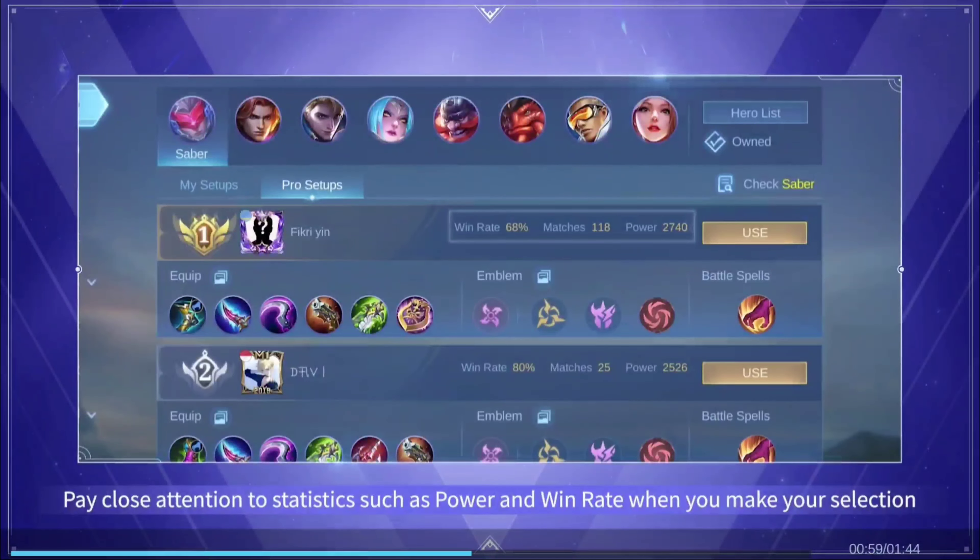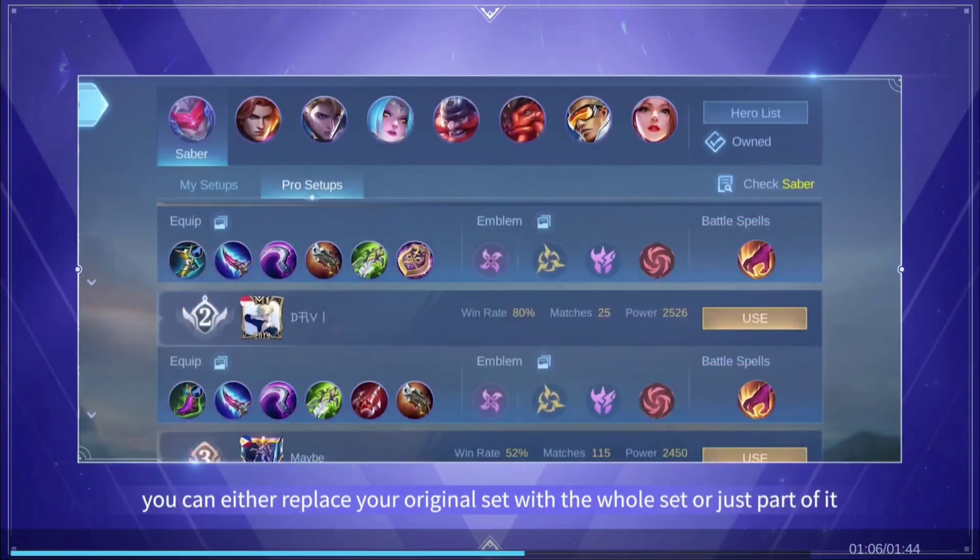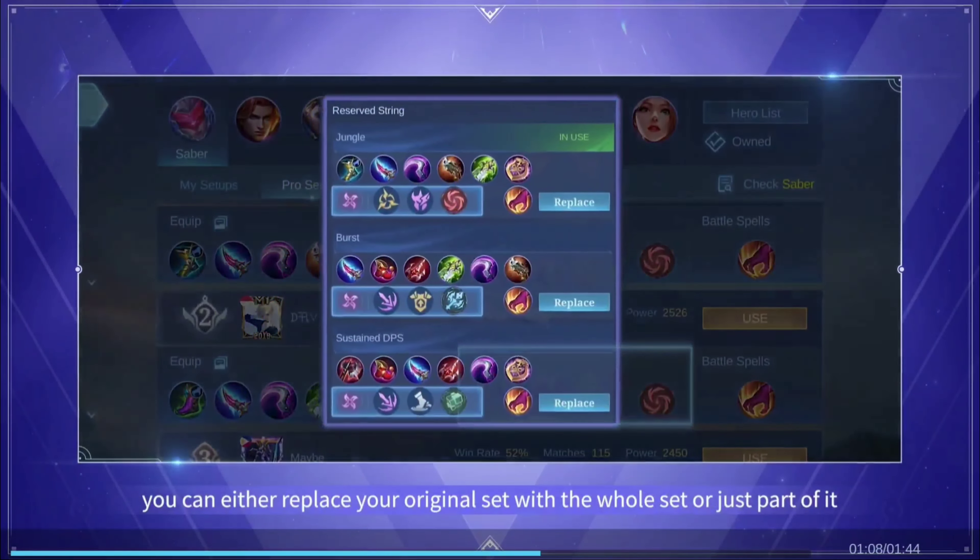Pay close attention to statistics such as power and win rate when you make your selection. When applying a setup, you can either replace your original set with the whole set or just part of it.